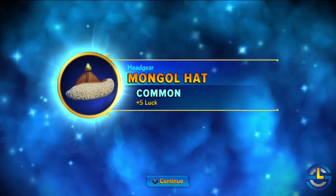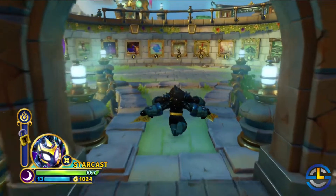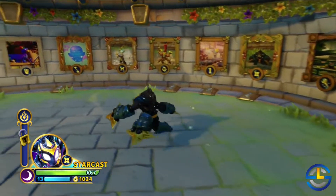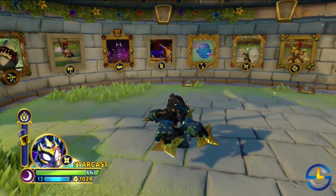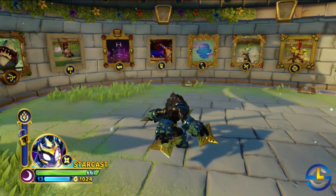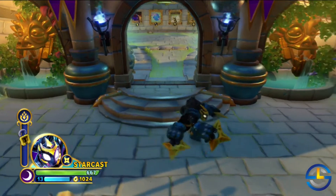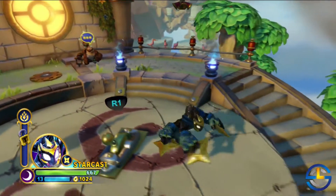New headgear — got some new headgear, awesome! So if you haven't been here too much, straight back here is your hall of selfies, or whatever they're calling it, and there's a frame for each battle class. If you find the legendary frame and put it up, then put a picture of that battle class in it, it's going to boost the stats of any character you play with that battle type. It's just a little boost, but it'll help — a nice little bonus and another reason to collect all those things instead of just for the sake of being collectibles.